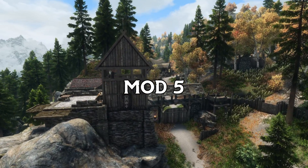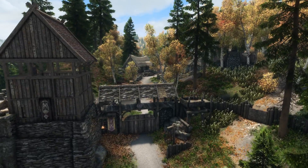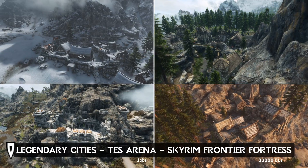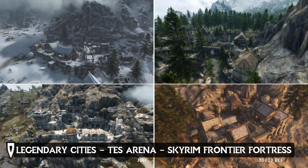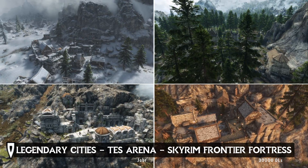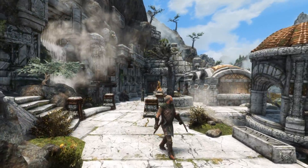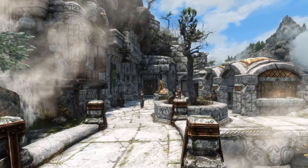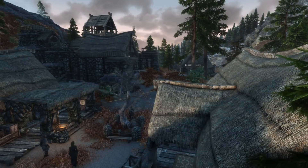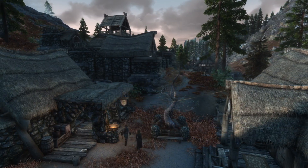Next, a massive mod that will spice up your game world. Legendary City's The Elder Scrolls Arena, Skyrim Frontier Fortress. This mod by Jobber, with 30,000 downloads, adds up to 7 new cities or villages to the world, complete with functioning shops, homes, jarls, and fully populated with new NPCs with daily schedules in each respective new city.